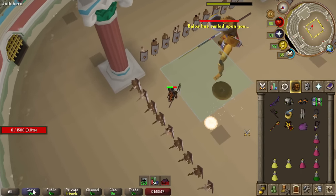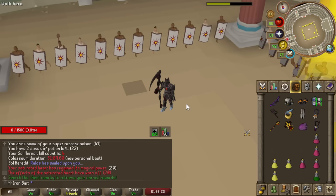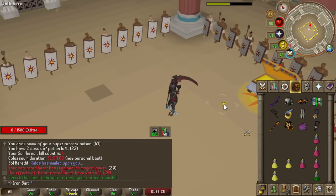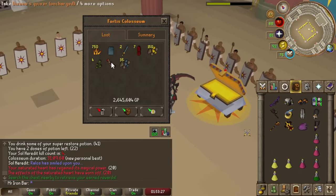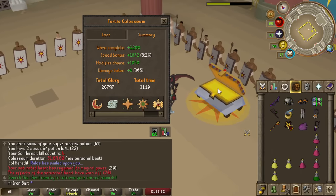Got it! That was a really good PB, though — holy, that's a lot faster than before. All the loot I'm getting is Sunfire Splinters. That was almost 27,000 glory.